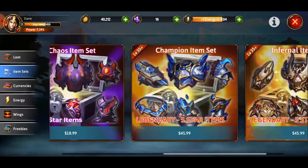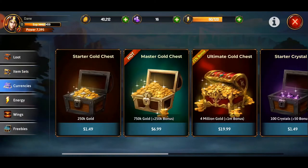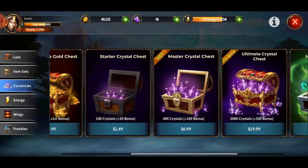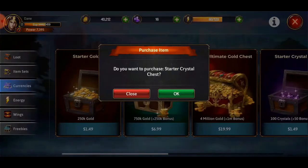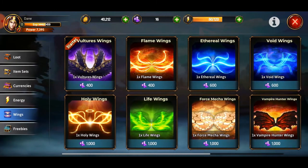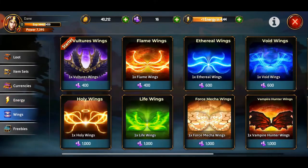The store — there are item sets going on if you want to whale out and just buy your item set right off the bat. There are currencies you can pay for as you would expect. Lifestone pack — I'm not sure what those are but they are here. You can buy yourself some energy, although it does look like you're going to be getting energy very quickly in this game. You can go ahead and buy some energy if you're just trying to play non-stop. I played Summoner's War for a very long time — I know all about that.